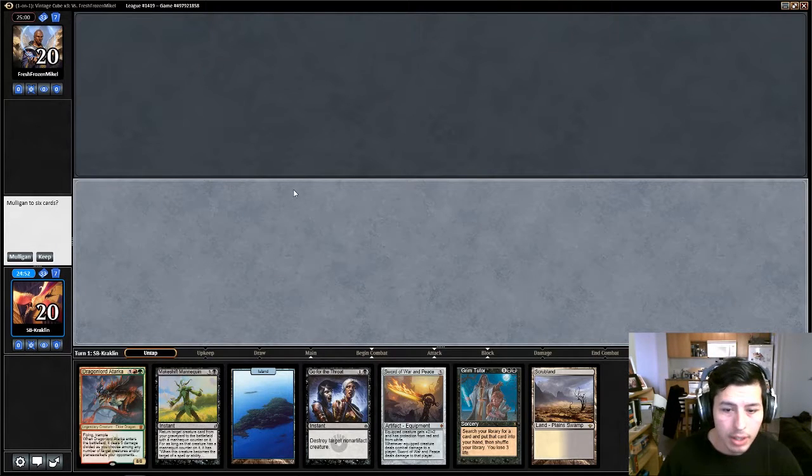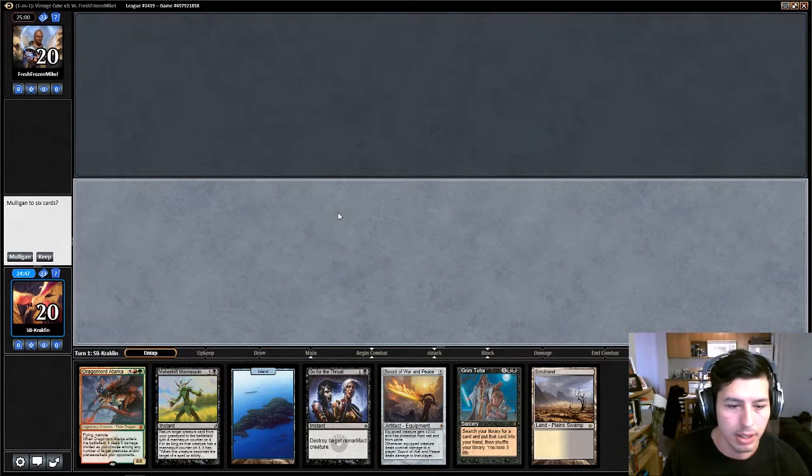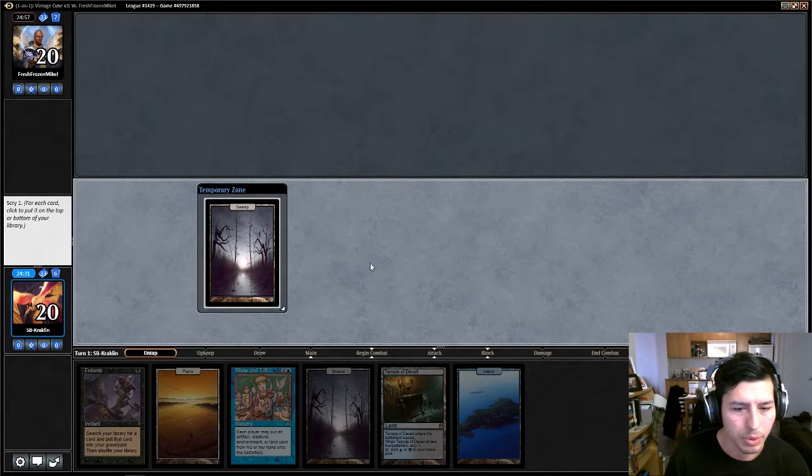Yes, I would like to play first and we have a pretty bad hand. Let's mulligan this. This is a pretty good hand — oh man, this is great. Do we need that swamp? Don't think so. Let's put this on the bottom.